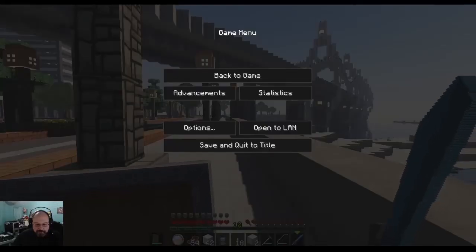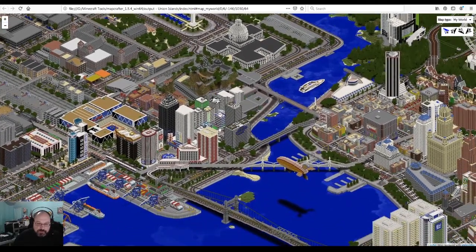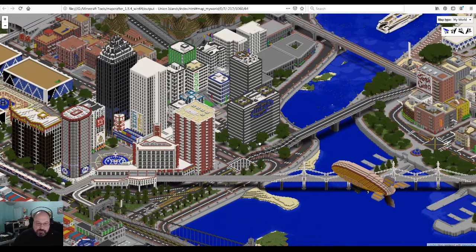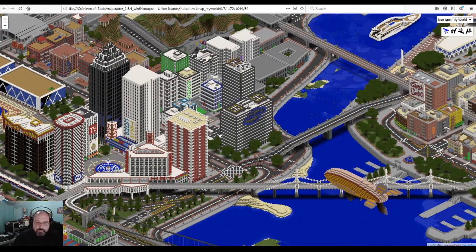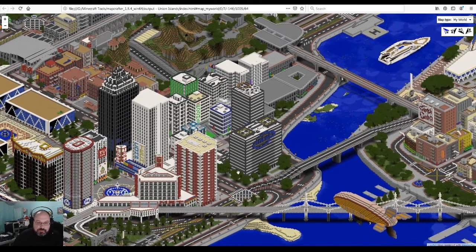Let's pull up that map again. Right here — okay, so I think we're over here is where we're at. The Intel building is this way, because here's the road that goes off to a curve. Yeah, this is where we're at. I know we went into the Intel building, so we'll work our way around. Just needed to know where we were at.